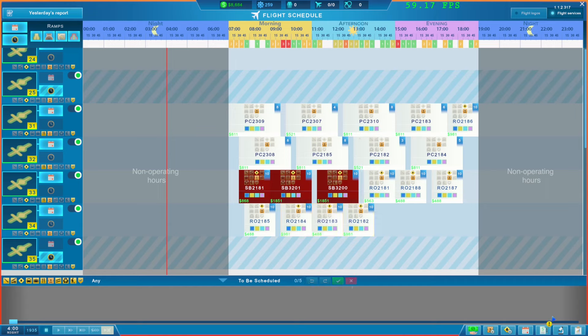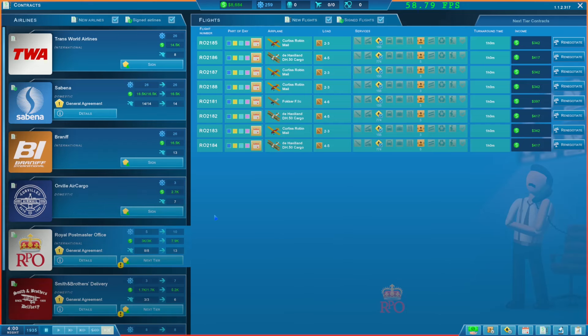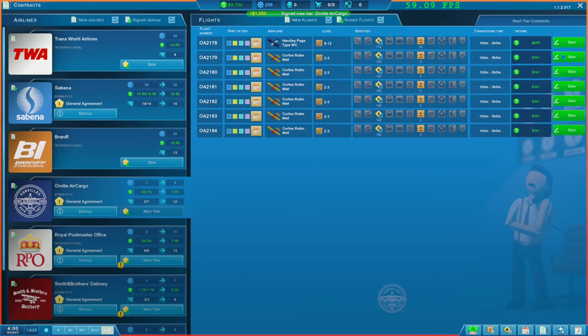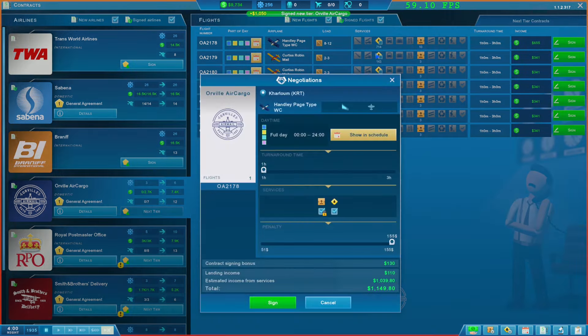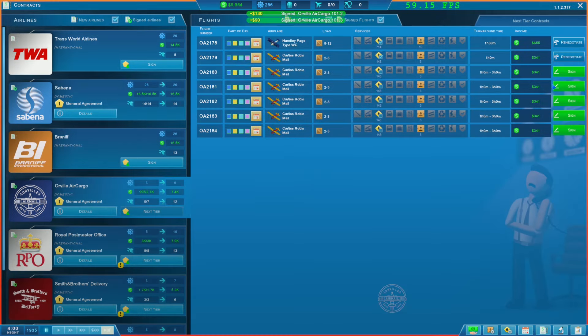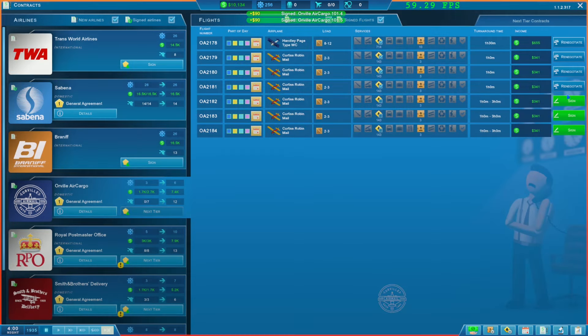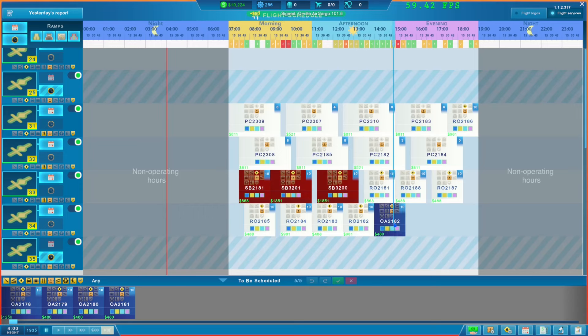Now let's add them to the mix as well. It's all three threes, right? So we're going to have to suck it up there. We'll slot that in. It's getting pretty busy — I must say it is getting pretty busy. That one's in place. Orville Air Cargo — we'll grab it. We'll sign it anyway and we'll get those in. They're all pretty tiny as well, especially that first one — it's a bit bigger. So this one can get an hour and a half. We'll sign that.